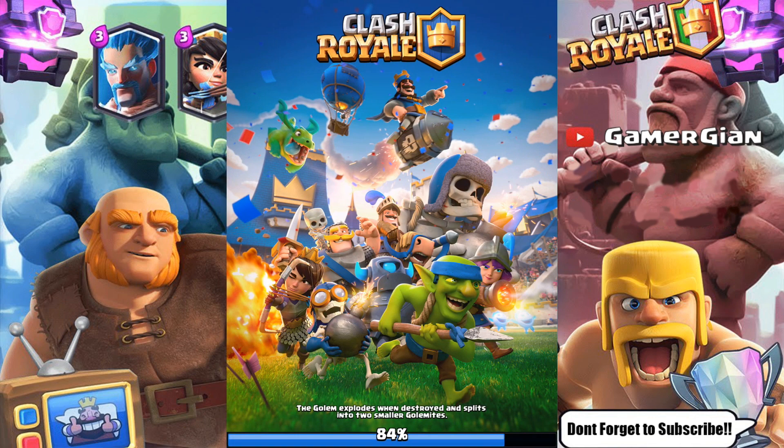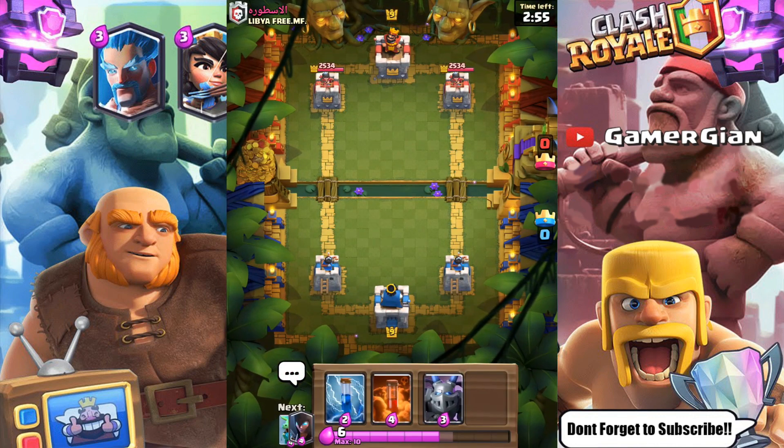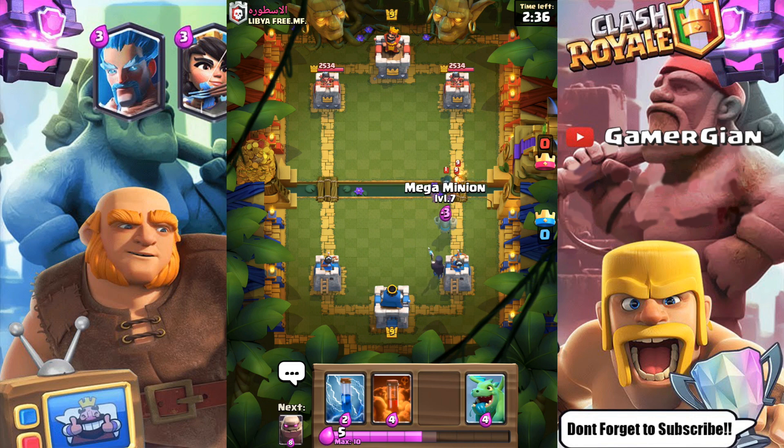I should go undefeated with this — I'm three and zero because I'm pretty good with this deck. Let's see how we can do. Don't like the starting hand much, so I'm gonna wait to see them play something before I do anything. And that's exactly what they're gonna do — they put a bandit. I'm gonna go Night Witch — it should get in front of the tower.